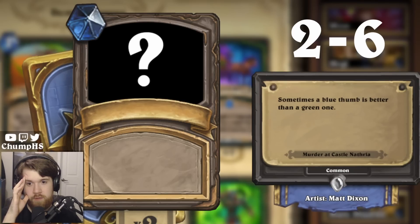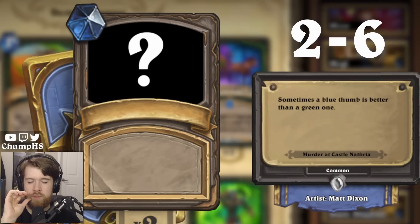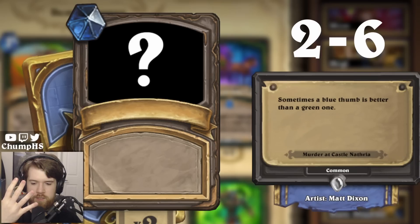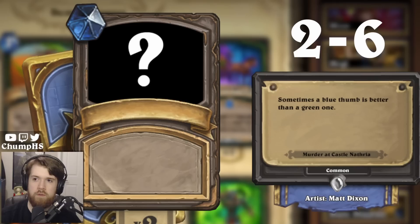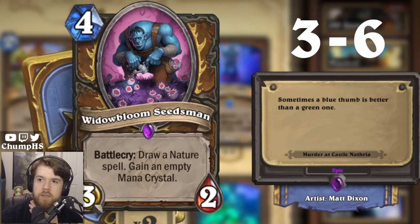'Sometimes a blue thumb is better than a green one.' Sounds like Druid because green thumb refers to plants, and it's not Natural Causes. Why would it be a blue thumb, though? There's the three-card deathrattle package, the thing that summons 5/5 treants, Natural Causes, Planted Evidence, Convoke, Nightshade Bud, Topior, and Widowbloom Seedsman. Could this be Widowbloom Seedsman? He's blue, isn't he? Widowbloom Seedsman — lock it in. Yes! He is blue. Let's go!